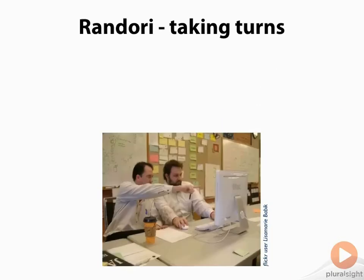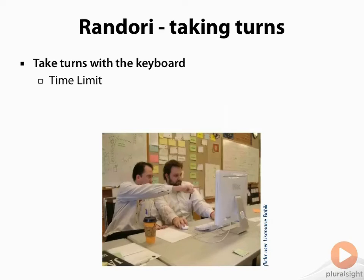You take it in turns at the keyboard to write some code, and there are a couple of different ways to switch who has the keyboard. The best ones are using a time limit or ping-pong. With a time limit, you just set a timer for each person — five or seven minutes — and that's how long you get at the keyboard. When the timer pings, the next person steps up and takes it from you.